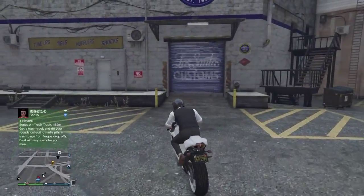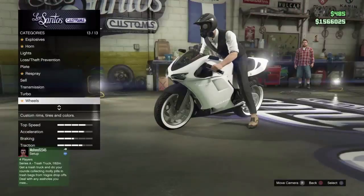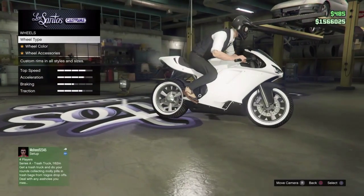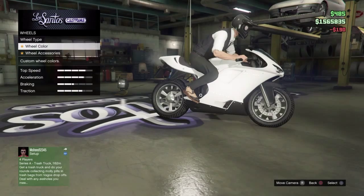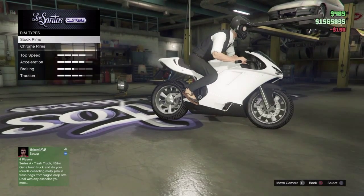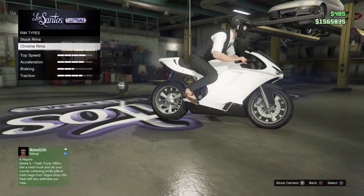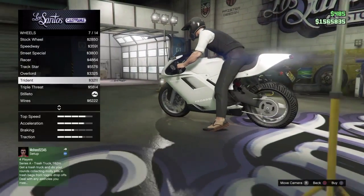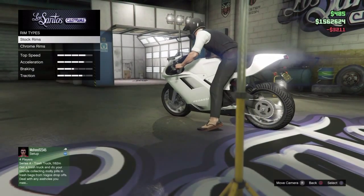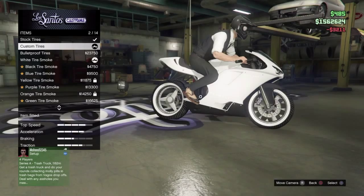What you need to do is come into Los Santos Customs. Once you're in Los Santos Customs, you just need to take off the whitewall tires and then find the wheels that you want. Because I want to change the back wheel, I'm going to go on to stock rims — I like the look of that one, so I'm going to get that one. Then you want to put the whitewall tires back on.